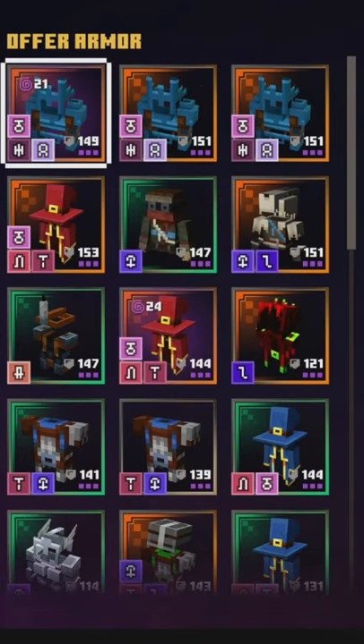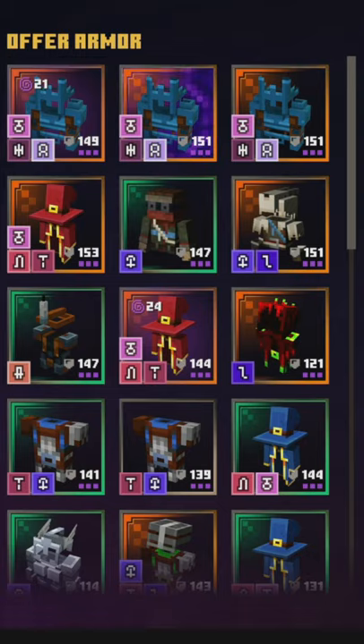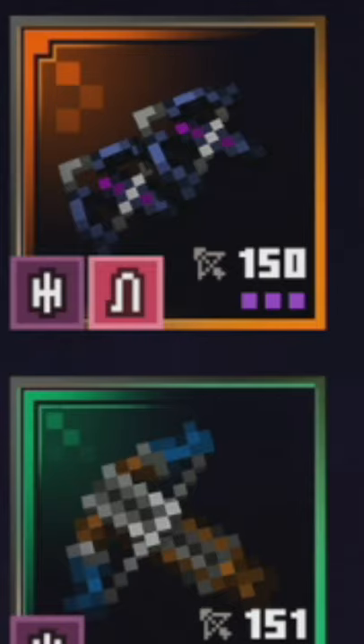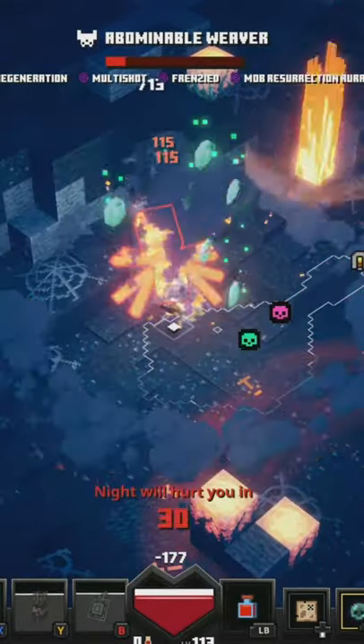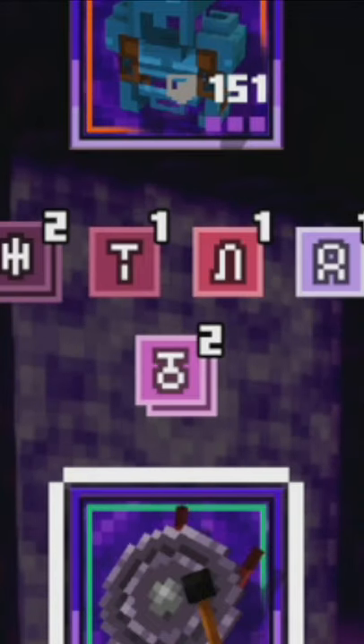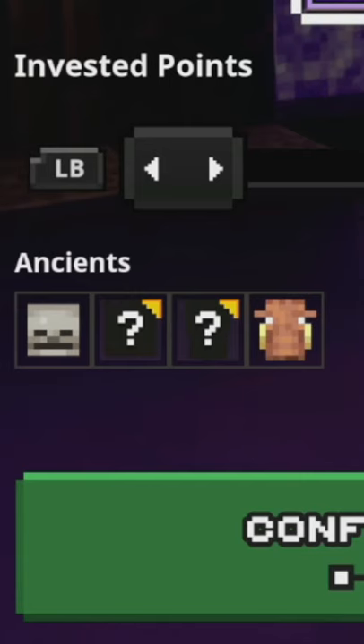Each piece of gear sacrificed will offer up one or more runes. Runes are the little symbols on the bottom left of each item. You summon specific ancient mobs by sacrificing gear with the correct rune combination for that mob. Mixing together multiple runes will also give you a chance of summoning multiple ancient mobs per one ancient hunt.